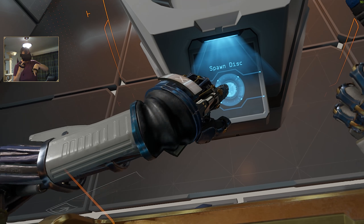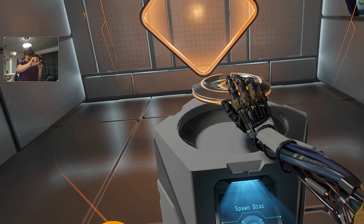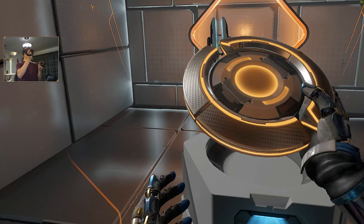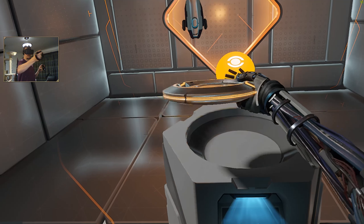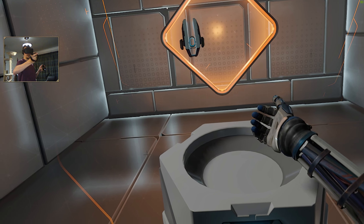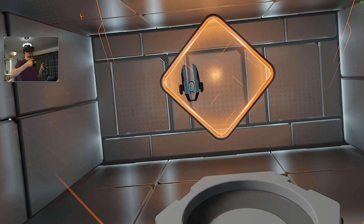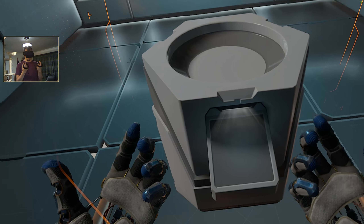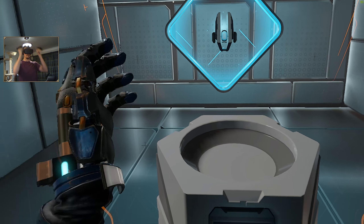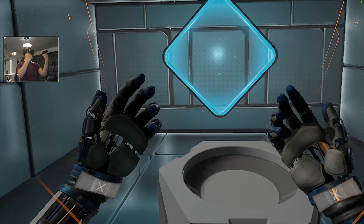So the first task: close hands, extend index fingers to proceed. Use your index finger to press the hollow button in front of you. Now reach out and grab the glowing disc that just appeared. We're going to grab this — ooh, ain't that pretty. Calibration module complete — it's so cool actually having hands in the game.